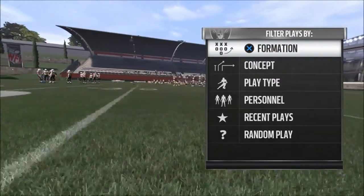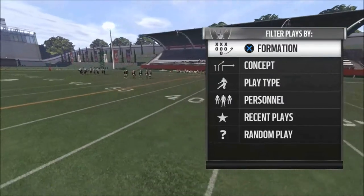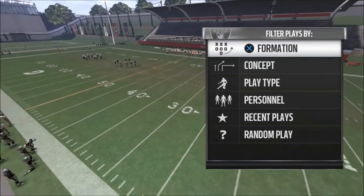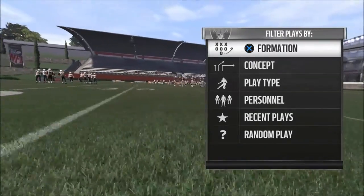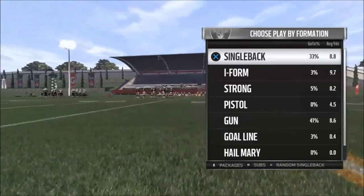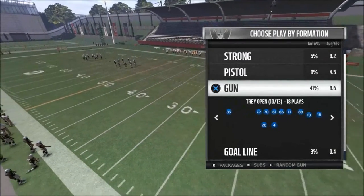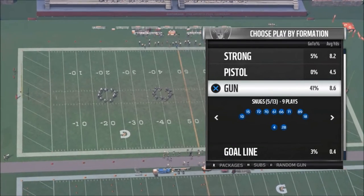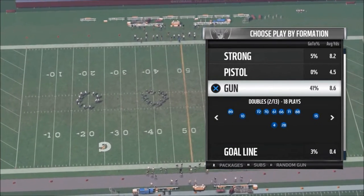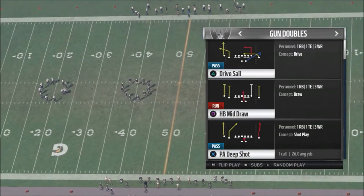What's going on guys, welcome back — got another little play for you. If you're new to the channel, thank you so much for stopping by, it would be greatly appreciated if you go ahead and hit that subscribe button. Let's get into this — it's going to be out of the Guns Normal formation out of the New York Jets playbook. It's called Doubles. Let's get into that.